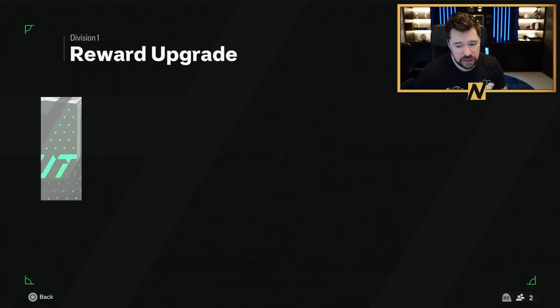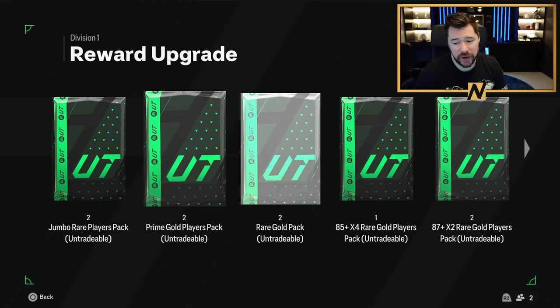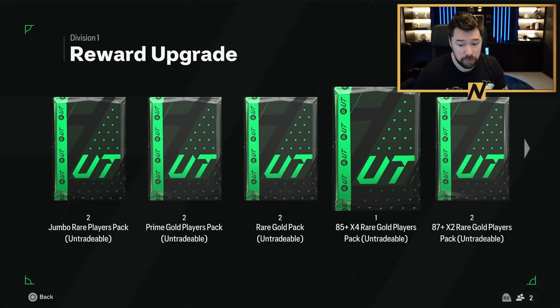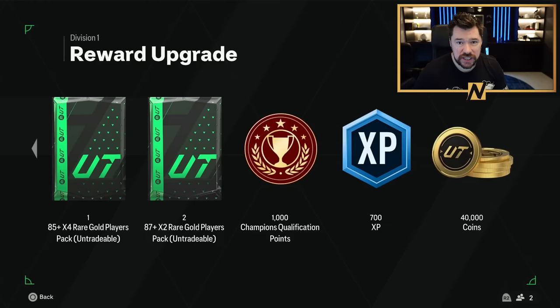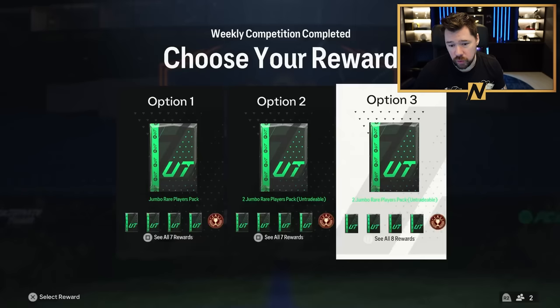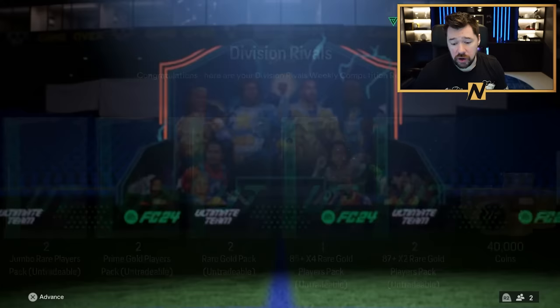For me, this option is the best by a long way. Two 100ks, two primes, two rare golds, an 85x4, two 87x2s — which is amazing. The fact that they took away an 85x4 instead of an 87x2 is amazing because 85x4s are not hard to come by. We see those in the objectives list quite a lot, in the 84x7 and things like that. These kind of packs are easy to come by. 87x2s are not easy to come by. What I really love about this reward set is 40k coins, which especially when we're saving money to buy the big Arsenal players — that Declan Rice, that Bakayo Saka — it's a lot of coins. Also if you're doing Evos, that new Evo is 100k coins, so it's a lot of coins towards that. For me personally, option three is the absolute easiest choice.